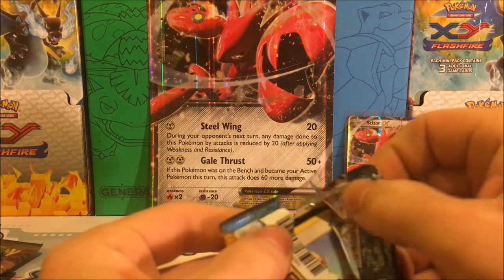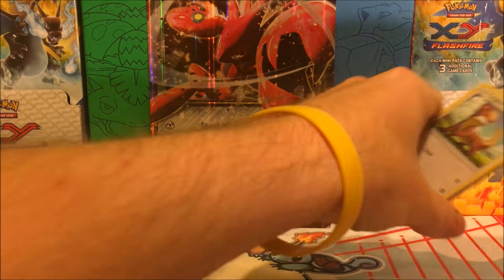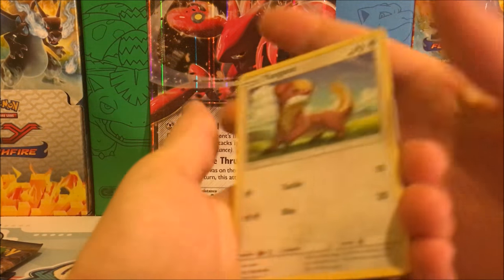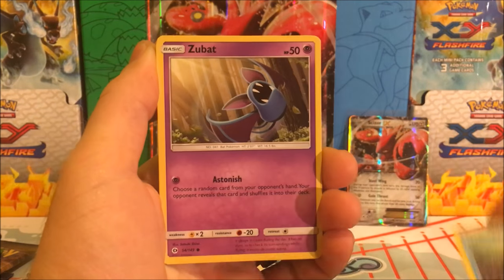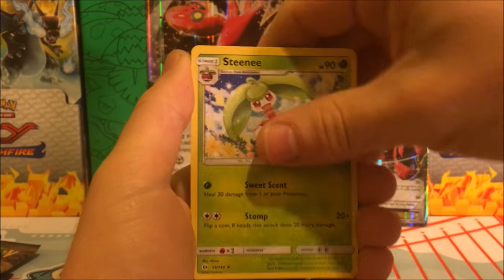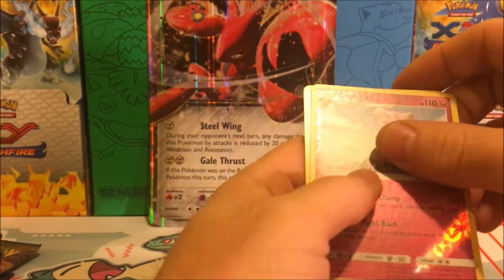Hopefully this box has some decent pulls — I know the Kingdom box that I opened up was absolutely lit. All right, we have a Young Goose, Shelter, Zubat, Popplio, Stufful, Metal Energy, Big Mal Asada, Steenee, Poliwhirl. Reverse Holo is a Granbull, and our Rare is a Cloyster Regular Rare.